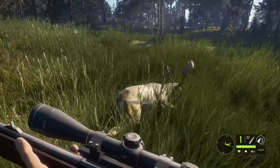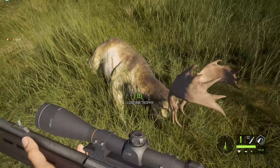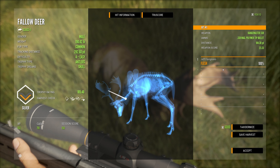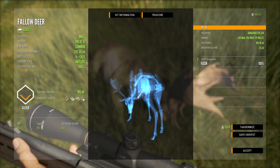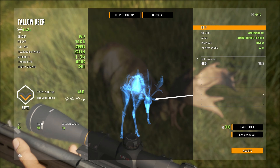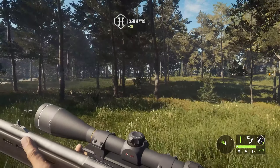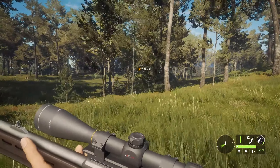Very cool. We've got a flesh wound — so that was not a good shot, honestly. Not good at all. We'll take it though. We need to come over here and grab the other one. I saw that stupid pig and I want to shoot him.